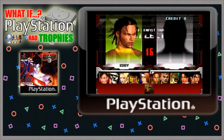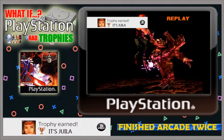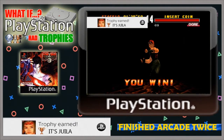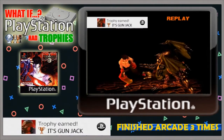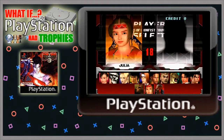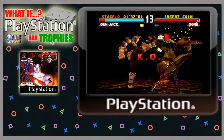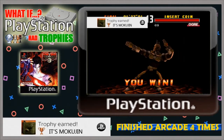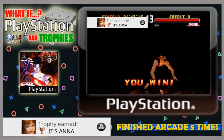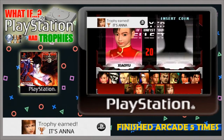Once you've completed arcade and go back to play again, you'll see your characters unlocked in the character selection screen. If you finish arcade a second time you'd get the bronze 'It's Julia' trophy for unlocking Julia Chang. A third time unlocks the 'It's Gunjack' bronze trophy. A fourth time unlocks the bronze 'It's Mokujin' trophy. And a fifth time unlocks the Anna Williams trophy for unlocking her in the game.